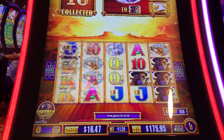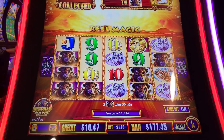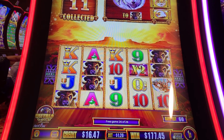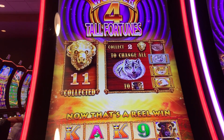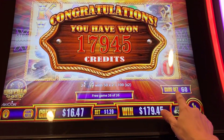I'm nervous. We just need another Buffalo right there. All right, last spin — can we re-trigger? All right, we collected 11 Buffalo heads, we won $179, and the game bet was only 60 cents on this.